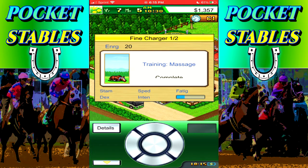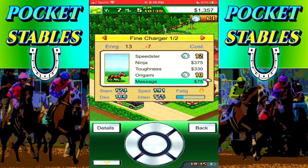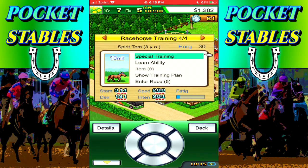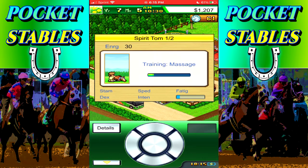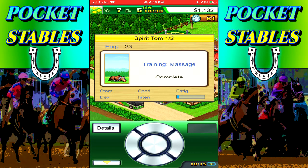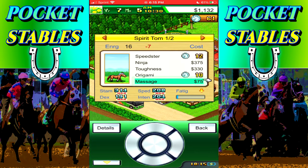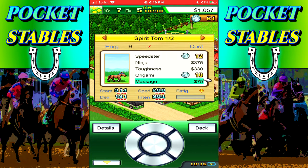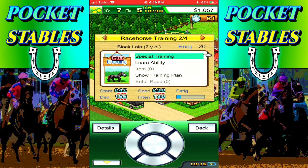After today's events, if we're able to get a 1-2 in tomorrow's race that should put us right where we need to be - hopefully above two grand. Spirit Tom we'll keep on the same stride as we had last time. Fine Charger we're going to switch to a closer, because with the lack of stamina that's going to be best. We still came in third place even running with an early pace strategy, so I think if we set him to a closer, second place may be more achievable. Fine Charger's stamina is only 174 - he has the lowest stamina out of all of our horses and it won't get much better than that.